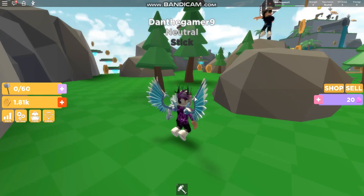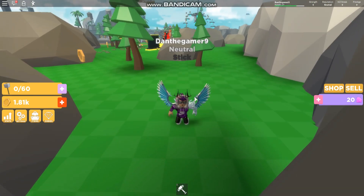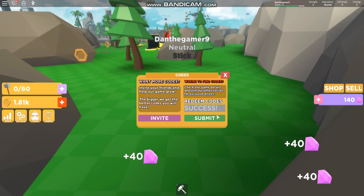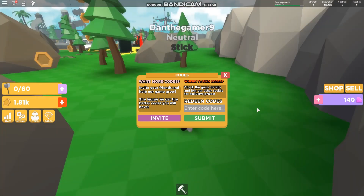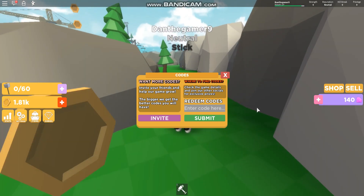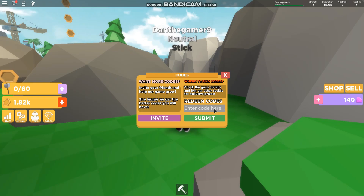I do have some new codes in this video, and I'm gonna try some codes that haven't been announced, because I think I know some. But anyway, let's get onto the codes. So the first code is Thor — if you submit that, it will give you some gems. And it says: invite friends and help the game grow. The bigger you get, the better codes you will have. I don't know how that works, but anyway, let's get onto the next code.